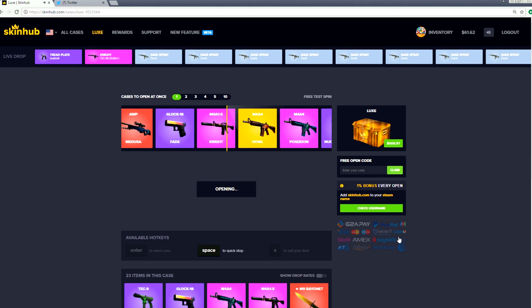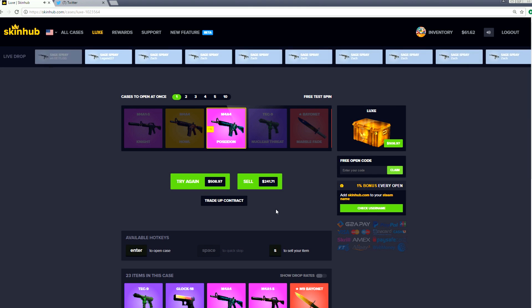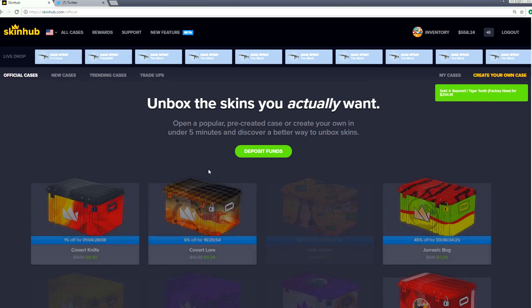Let's open up one for $508. Please... it's a Poseidon. That's a rip - it's gonna be $240. $240 - what a shame. All right guys, I'm addicted - it's a problem. We're gonna sell our Bayonet Tiger Tooth, the one the Speedy case hooked us up with. That gives us enough to try it again. I have such a problem - it's bad, but it's gonna be great when we get something awesome.